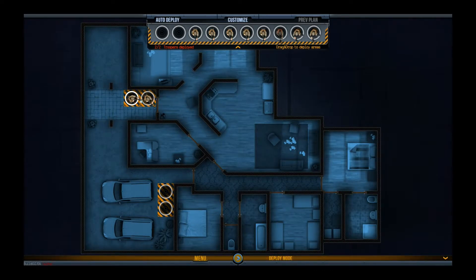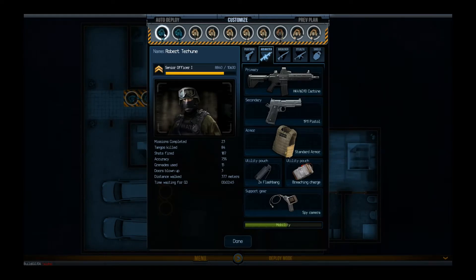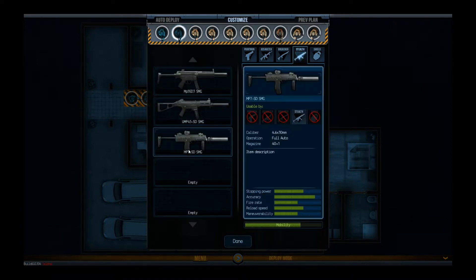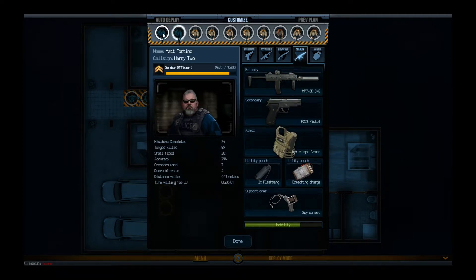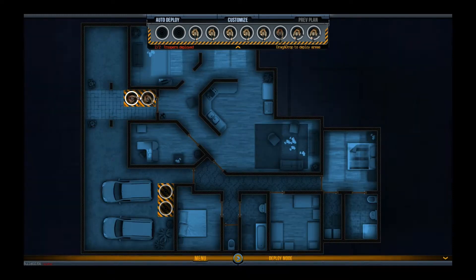So here we go. I've got my two troopers. I can only deploy two at a time on this mission, although I've got four slots I can put them in. I can customise my troopers. I've got Robert Terhune and Matt Fortino. I think we should go with stealth for this one, so let's try some stealth, guys. Hopefully we won't alert people too much to our presence whilst we enter the building.